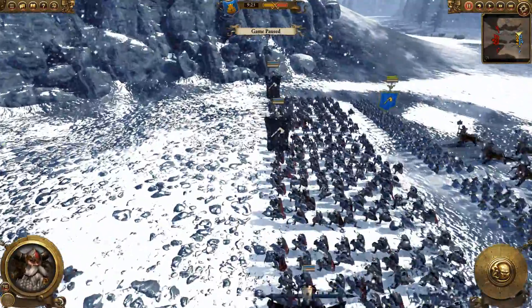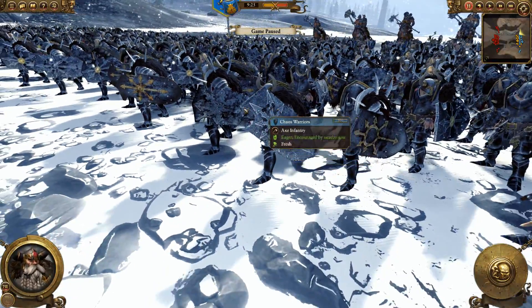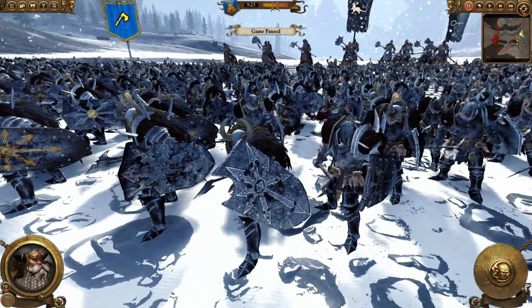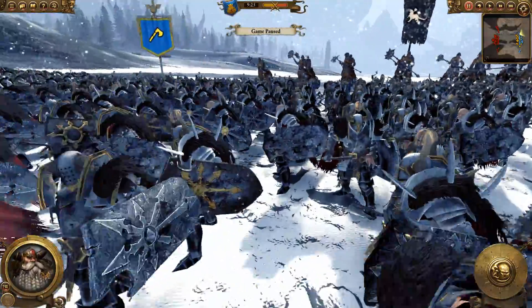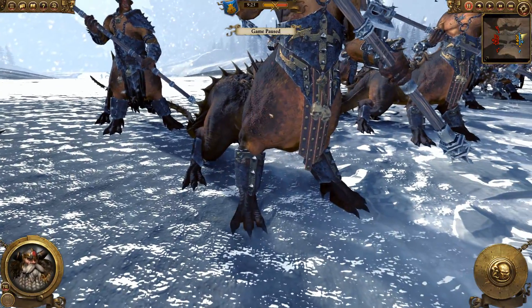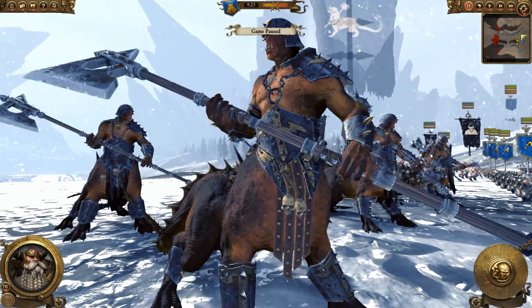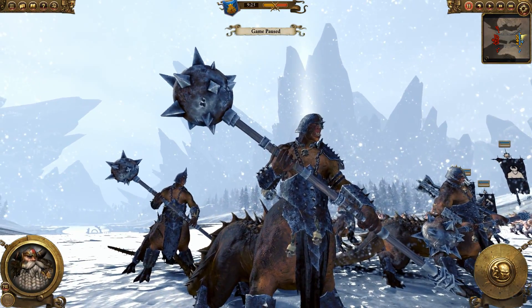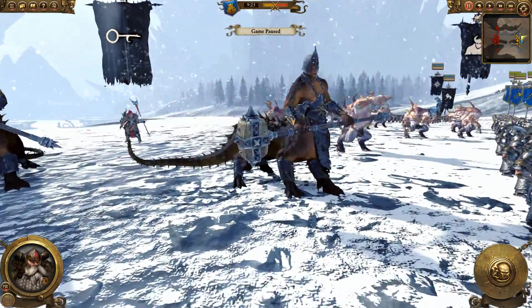And then way on the flank he has two units of Chaos Warriors with the very iconic shield and one-handed axe. Personally, I would prefer to bring the shield and the one-handed axe — that's just more my style. And then back here he's got some pretty crazy monsters: he's got the Dragon Ogres. Oh my god, they are ginormous. They are so cool. Look at that mace — imagine getting hit by that. That would be the end of your life.